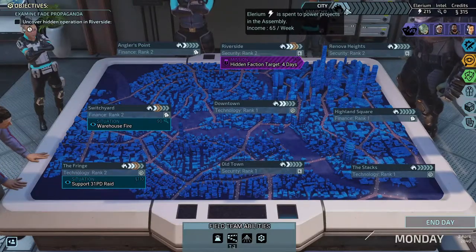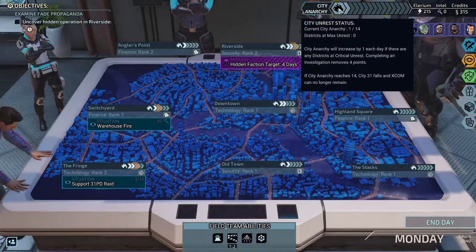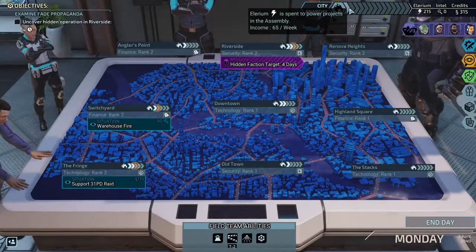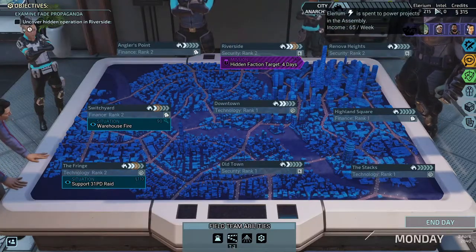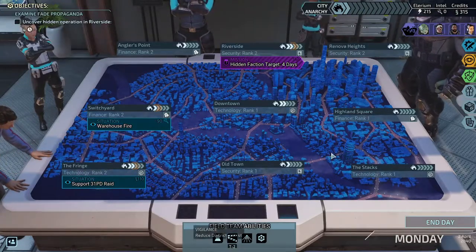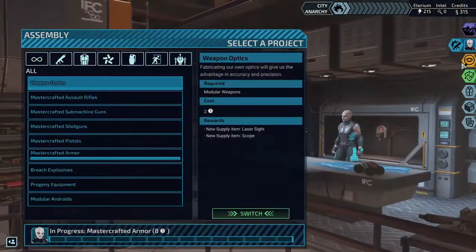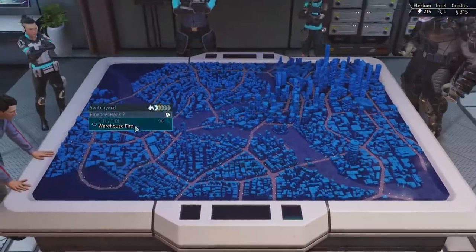The better option unrest-wise is to go for this one, which is fine because our money is pretty high but we do need the intel to keep leveling stuff up. All of our unrest is back to being pretty low. We still have this one city anarchy which I'm not concerned with. If city anarchy reaches 14, City 31 falls and XCOM can no longer remain. Illyrium is spent to power projects in the assembly.